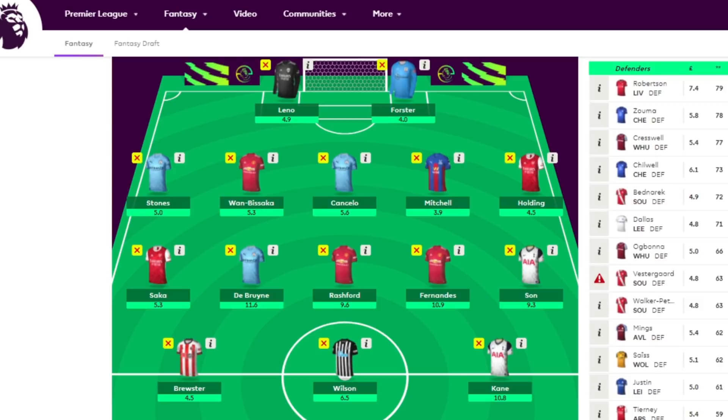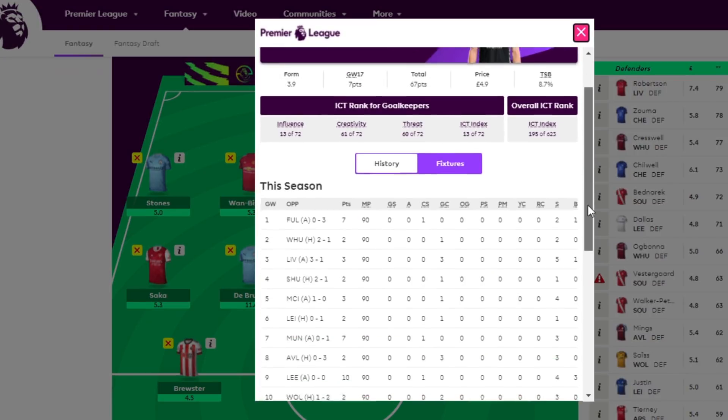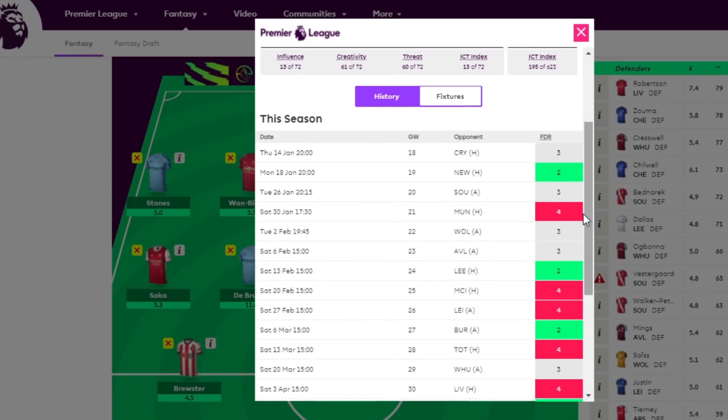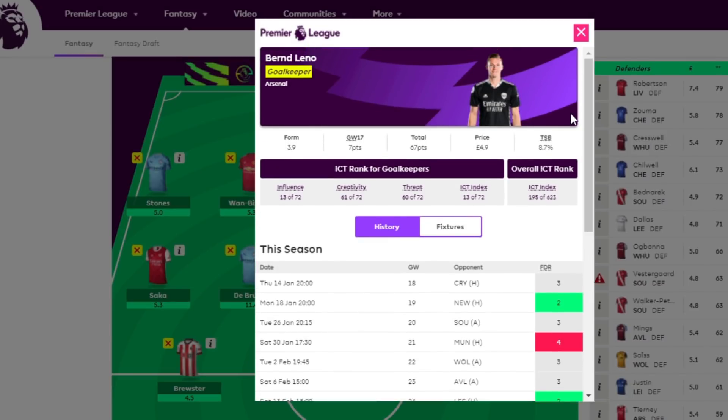Leno is actually 4.9 million — that's a very good price. He's got the most clean sheets away from home, although unfortunately this game is at home against Palace. The only thing that goes against him is that Arsenal have struggled against Crystal Palace in recent years, but then again they didn't beat Brighton since they came back up and they beat them on Boxing Day with a solid 1-0 away from home. Arsenal have had a very poor start to the season but they're right back into the mix — only three points off the top six and six points off the top four.